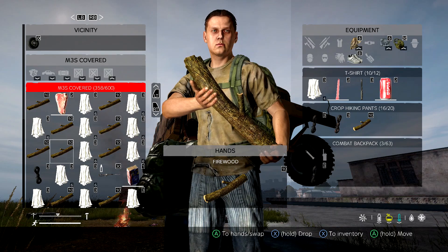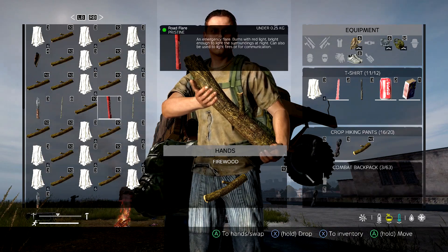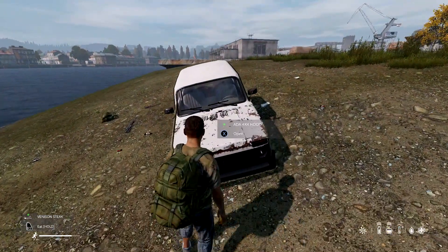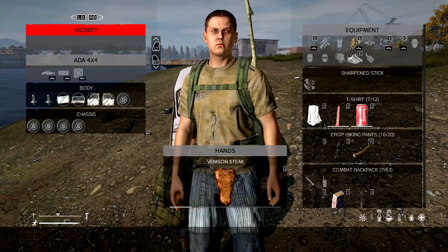So make sure you stock up on your bare essentials. Make sure you get a bunch of stuff in order to build some shelter — so anything that you can use to make a fireplace, firewood, rags, and then things to light it.